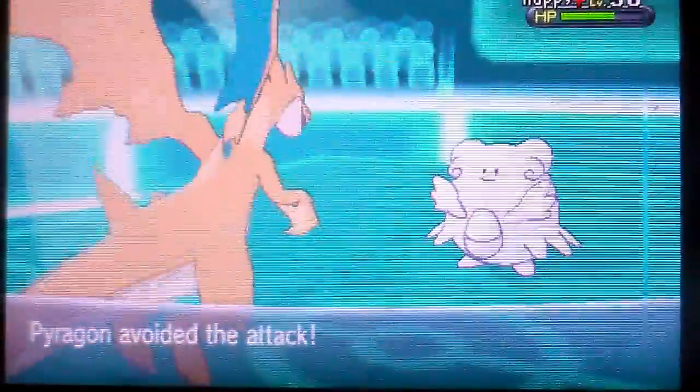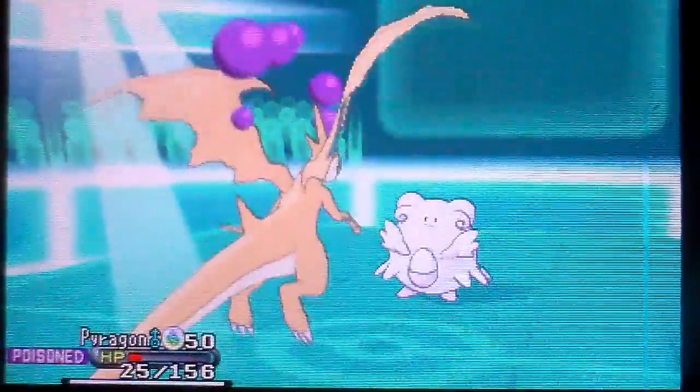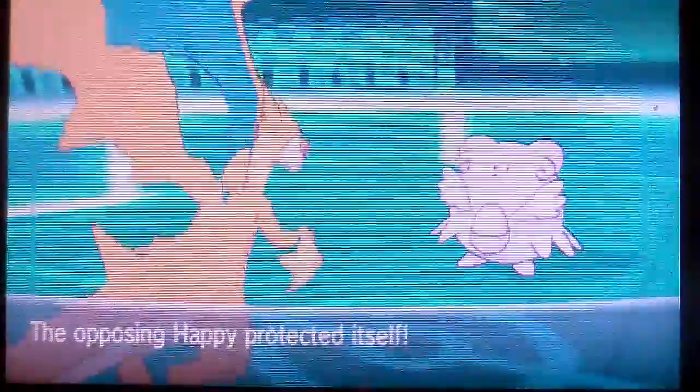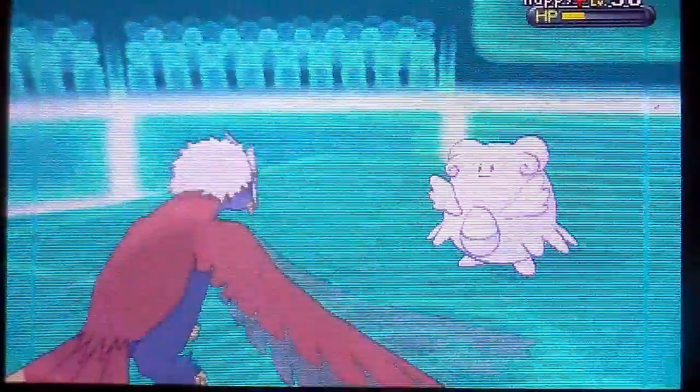Here comes Blissey. Oh boy, Blissey has huge health and huge special bulk. I avoided the Egg Bomb but I'm taking the Future Sight. Things are not going well. So another Air Slash — I got a target, I'm about to die. One thing for sure, it's going to use that freaking Soft-Boiled. Because if you know Blissey, it is going to be a pain. So I die from the Toxic and down goes my turn. I was crippled with the Toxic anyway, so I got to use Superpower to KO Blissey before it uses Soft-Boiled. At the cost of its attack and defense — Superpower is great but it's not that good.